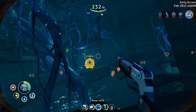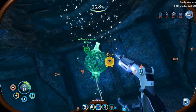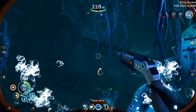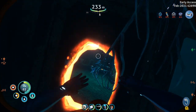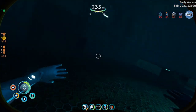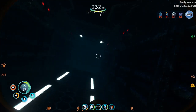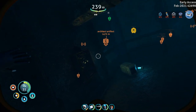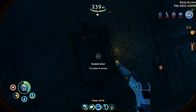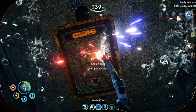Before I do that, I quickly want to grab some oxygen because my oxygen is a bit low. Okay, we got that. Let's go through that door. In this vent is where we're going to find the next fragment. Over here we're going to need to use the laser cutter again, and inside here we'll find the second fragment.